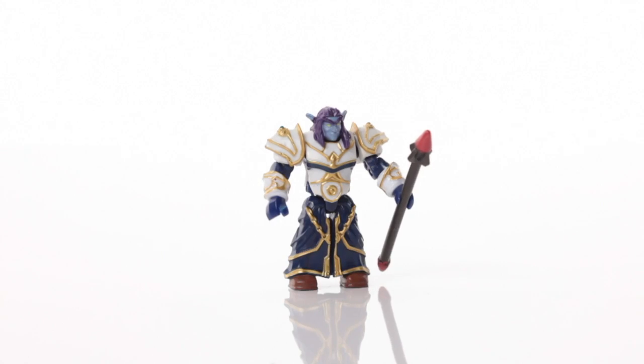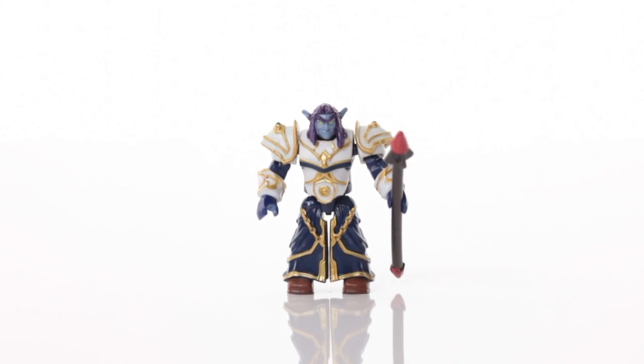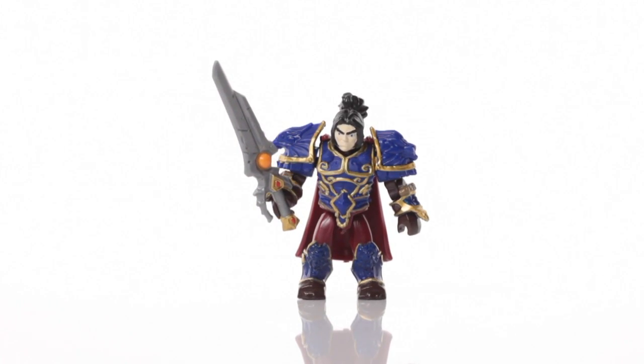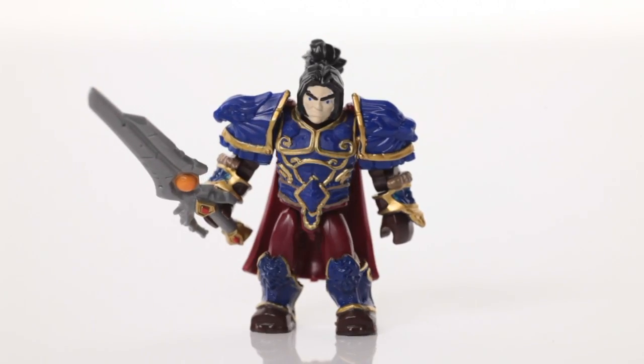Barden, the Gnome Death Knight; Mithran, a Night Elf Priest with his highly collectible Shroud of the Avatar; and the Alliance hero himself, King Varian Wrynn, with his detailed armor and his Chalamet sword.